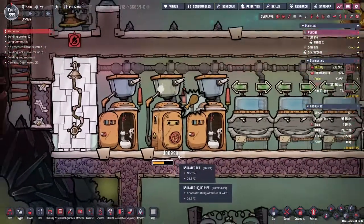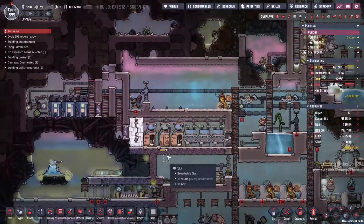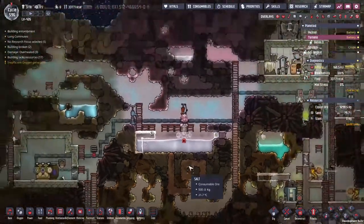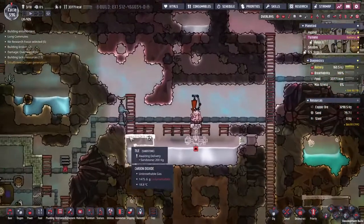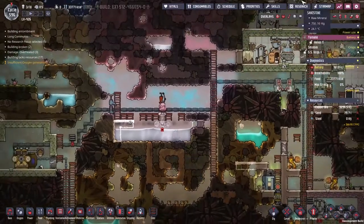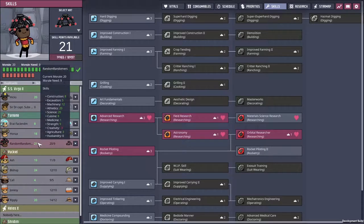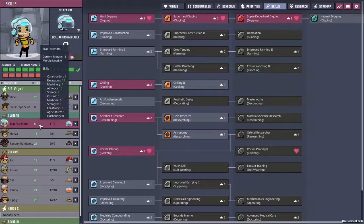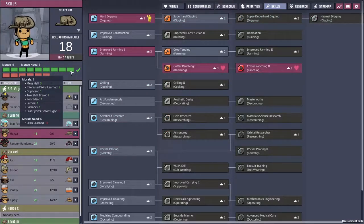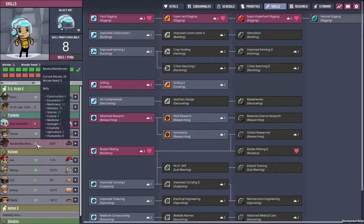There's a problem with duplicants favoring going to the toilet over eating. As I was saying, the colony lacks a mechatronics engineer. If we come over to the skills, you can see Random Randomers has an awful lot of skill points compared to Honda or Erat. More importantly, Erat and Honda are pretty much redlining — they've got nine morale and need six, and eleven morale needing nine. Whereas Randomers has a surplus of morale on the go.